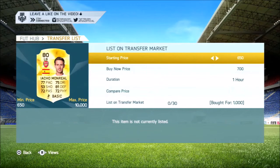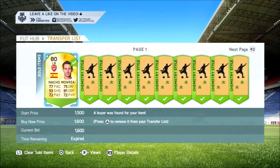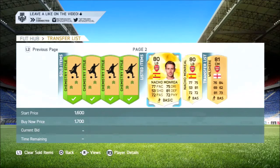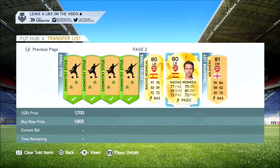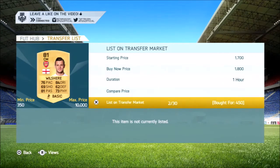Bear with me and drop a like on the video, because some of these cards you can actually snipe as well and they work really well. We pick up 3 BPL silvers — they ended up all being Monreals, but I was also looking for Jack Artetas, and if we were extremely lucky, Santi Cazorla. We pick up our first Jack Wilshere of the episode.